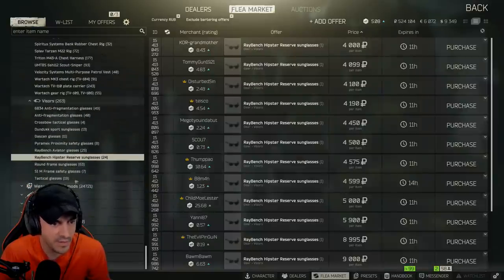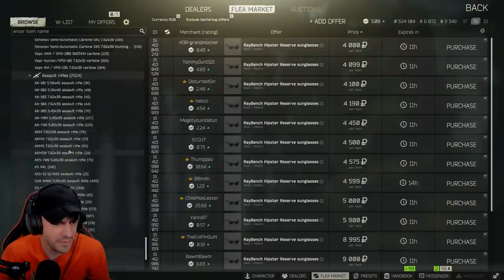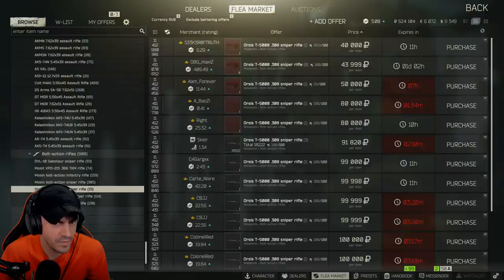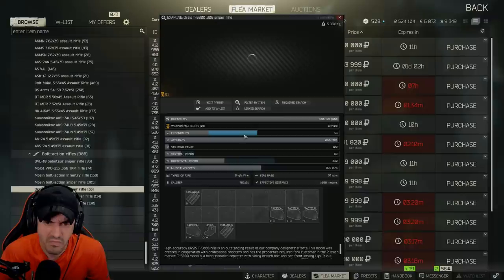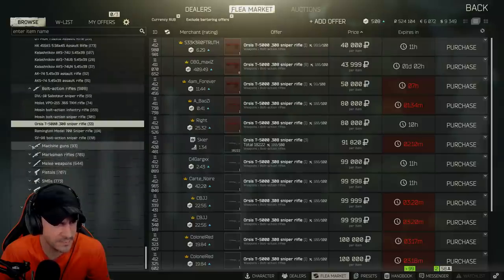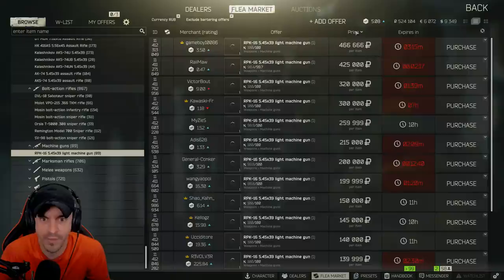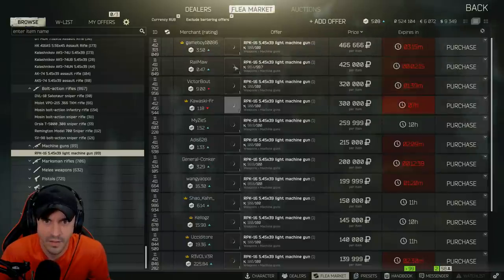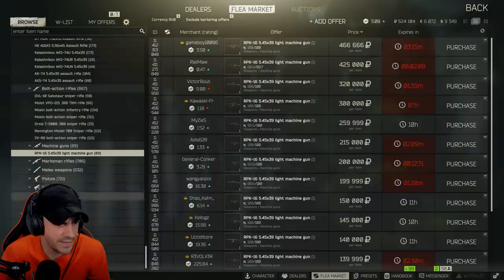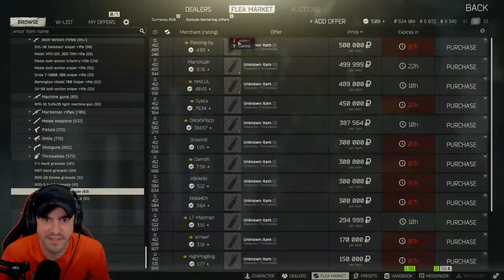I don't think there's any new weapons — maybe there is. Assault rifle? Bolt action? This looks new to me — the Osiris. 100% new, it's got to be new. RPK? I don't think we've ever used one of these. I think there are two new hand grenades: the Katbaka and the Vogue 17. Let's take a look at it.